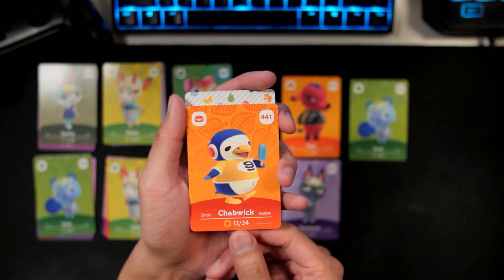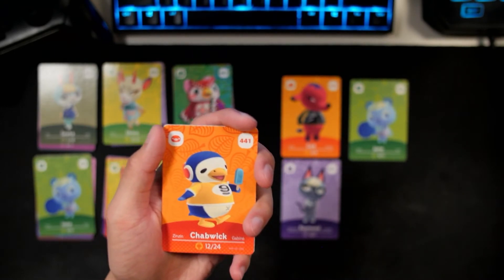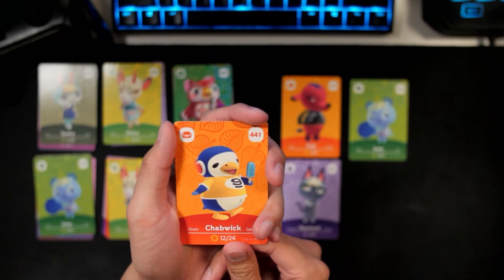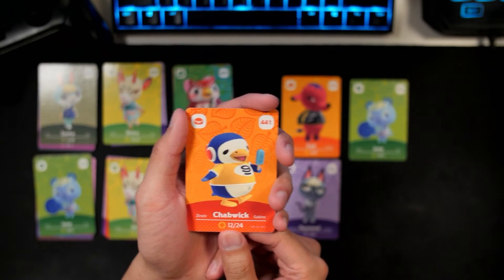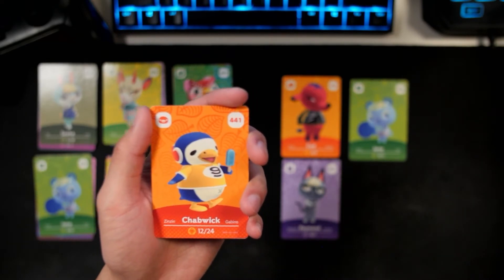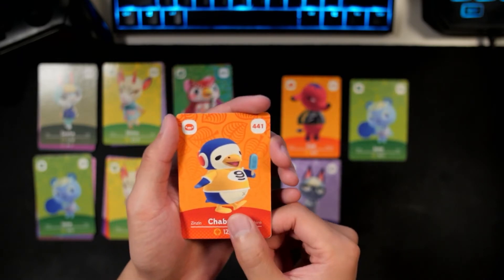Next up — Japwick! Yeah! I love my penguin villagers. For those that don't know, Rold is my favorite villager in the game, so having Japwick is going to be so awesome. Long story short, he has my friend's name Bwick in there, and he's also eating a blue ice cream popsicle — kind of like a sea salt ice cream. So I'm excited. This is cool.